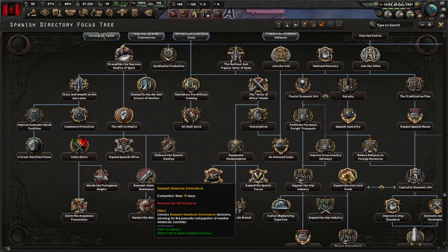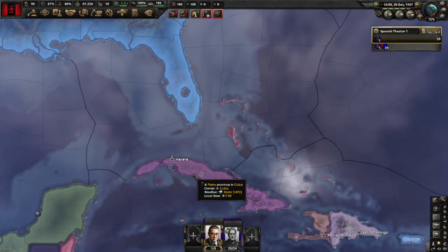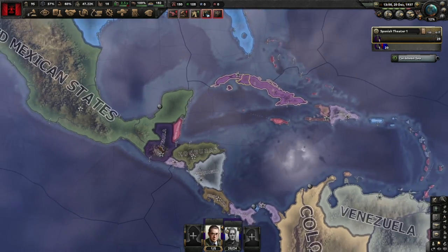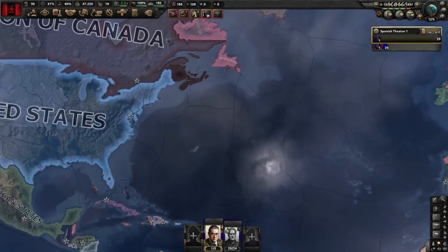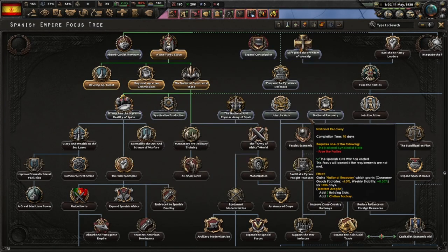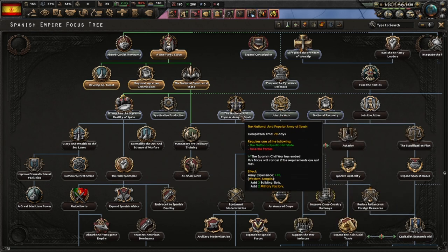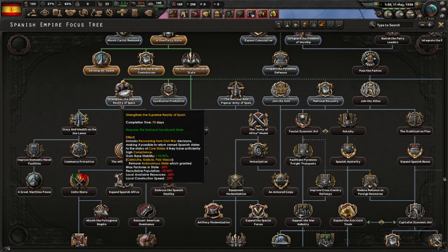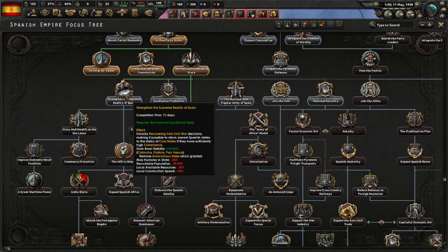For instance, if you manage to raise influence and get strong enough, you can get Cuba as a puppet and try to take Guatemala — but the USA guarantees them. I'm more confident taking the United States from the Dominion of Canada. The Transnationalist Syndicate State focus is done. Options include joining the Axis, and National Recovery is very strong — gives a consumer goods boost and some civilian factories. I'll go for the dockyards in the focus tree since I'm not building fast enough. There are recovery decisions with military and civilian factories — a lot of good stuff.